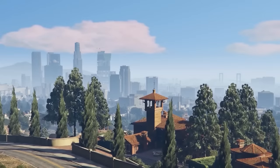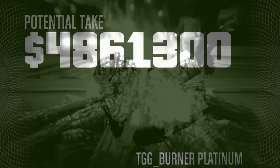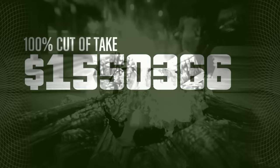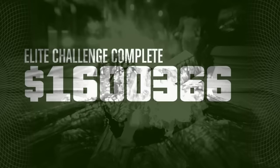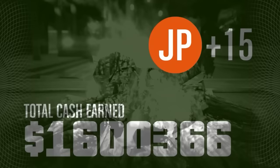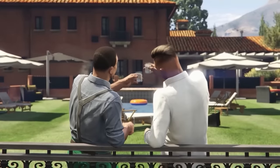Once we get far enough away, it says 'Escape Cayo Perico' — and then that disappears from the screen. We're done. Wait for the cutscene to pop up and we're good. The end screen shows actual take of $1.55 million — really good for less than two hours of work. Under 15 minutes, no hacks failed, and full loot bags which means we did the elite challenge for an extra $50,000. Final total: $1.6 million. We're only level 31 right now on this character. That is Rags to Riches episode four done.